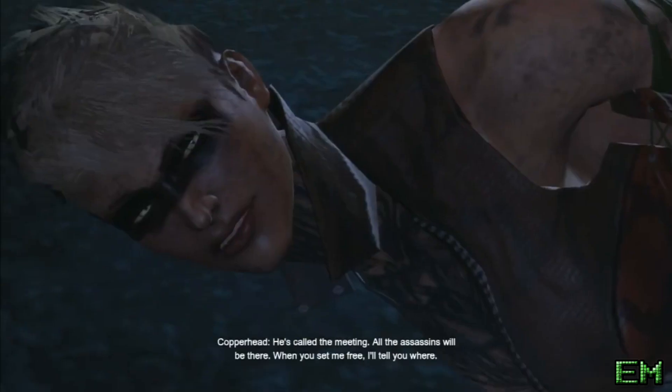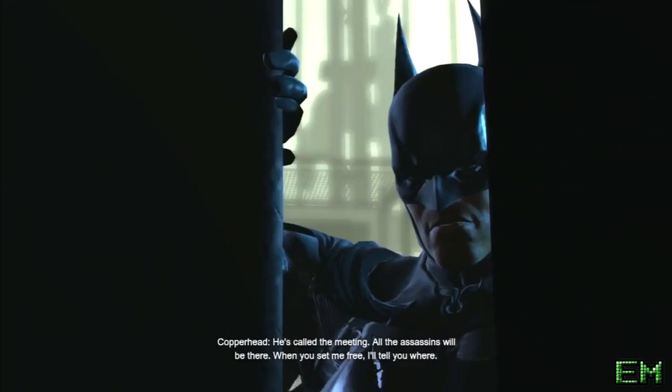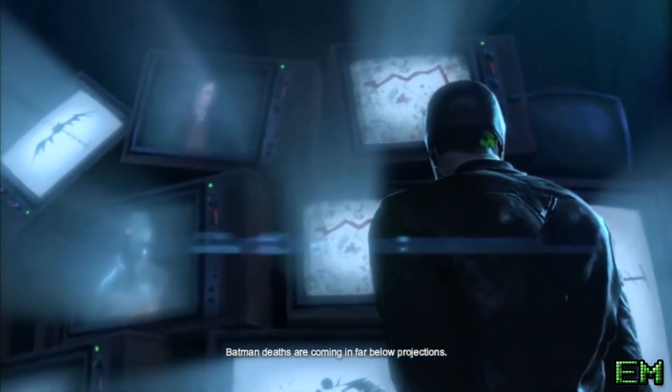Batman chases them down to the local steel mill, where he frees Black Mask and defeats the fourth assassin, Copperhead. But he doesn't lose the trail there, as he follows the Joker to the Gotham Royal Hotel, where he discovers it's actually being used as Joker's headquarters.